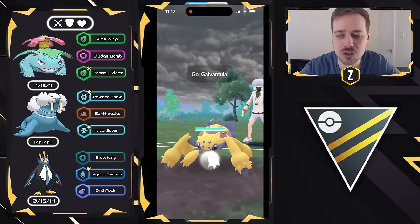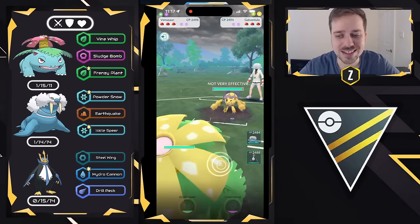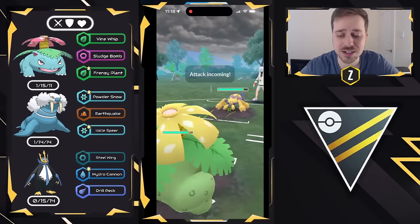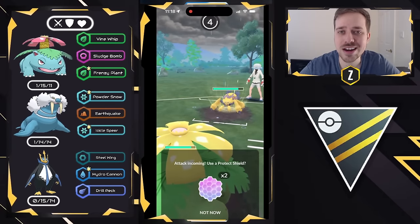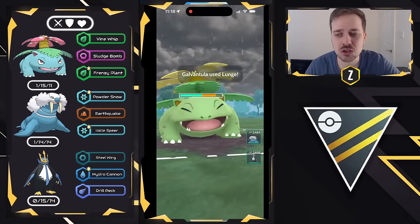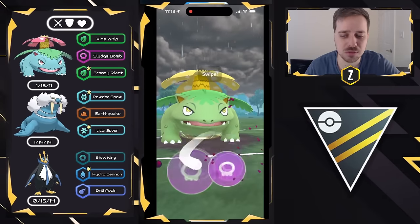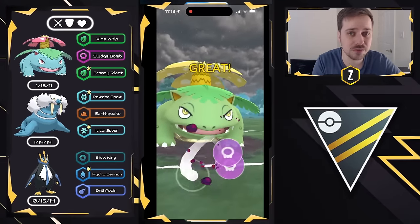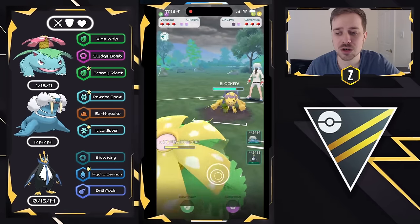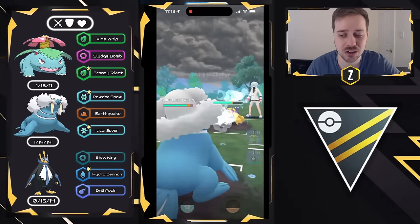Moving to the next one — Venusaur against Galvantula. Galvantula can be a very strong core breaker against this team; Lunge and Discharge are tough charge moves to deal with. But we can overcome that with a lot of neutral play. We let the Lunge go through and then throw a Sludge Bomb — Galvantula is pretty glassy in the Ultra League as they decide to shield. We then try to catch the next Lunge on Walrein, but they held the energy.